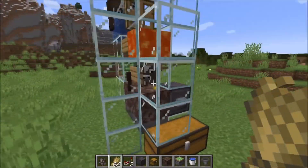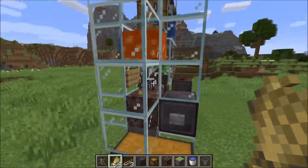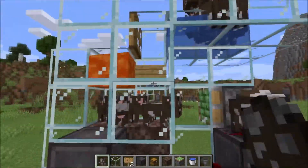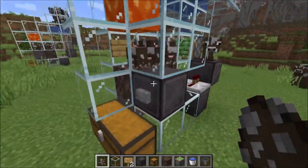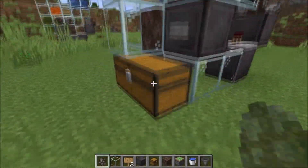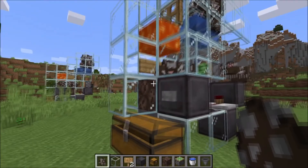And as soon as they have grown up they will get stuck in the lava. They will die and the hoppers will collect the items. But yeah, that's the farm. Sometimes it can happen that some cows get stuck over here — then you can just press this button so they will get pressed into the lava, and the items will end up in this large chest.